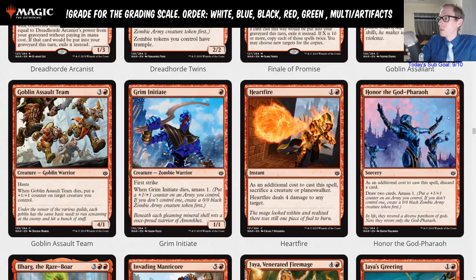Honor the God-Pharaoh is two and a red, a sorcery. As an additional cost, discard a card, then draw two cards and amass one. So it's Tormenting Voice that costs an extra mana to make a one-one. Tormenting Voice is hardly played as it is — I think this is worse, spending an extra mana to make a one-one. That is a limited card as well.